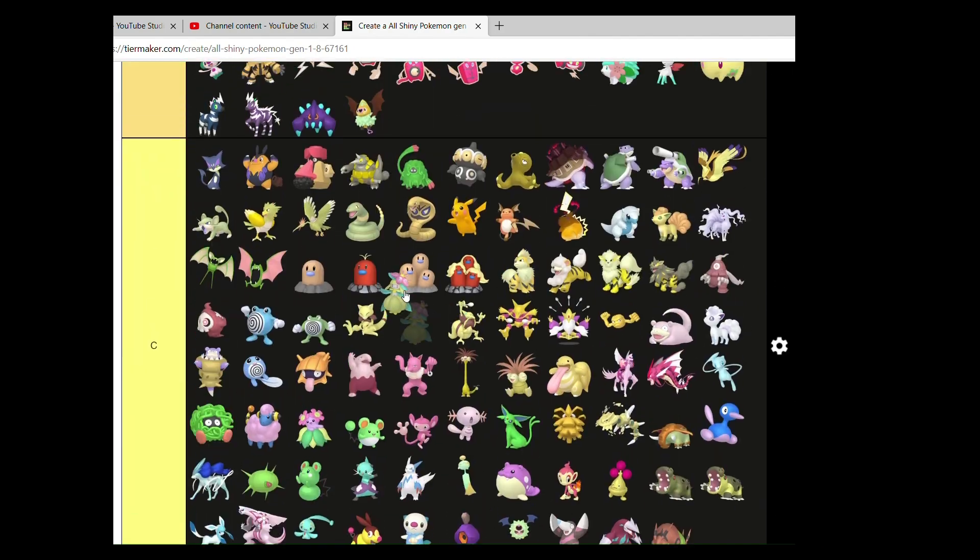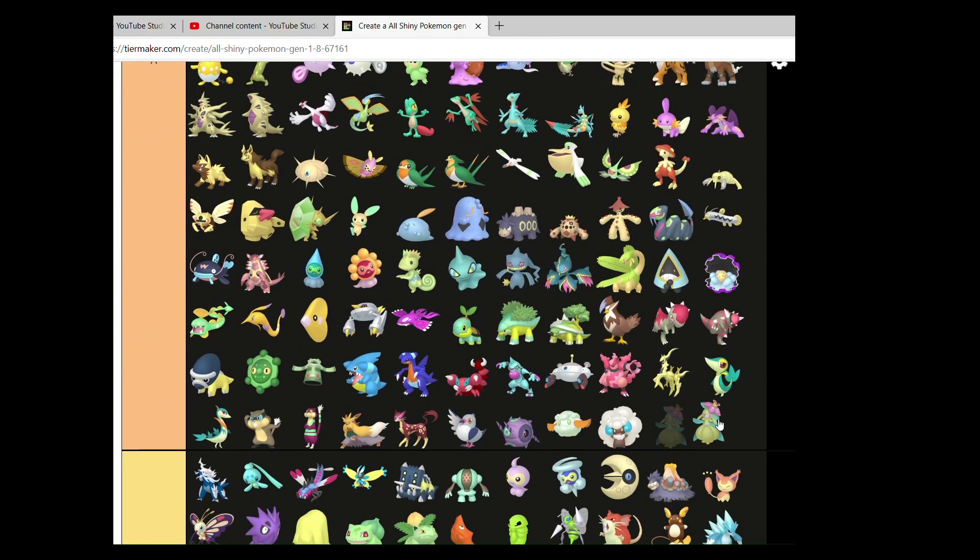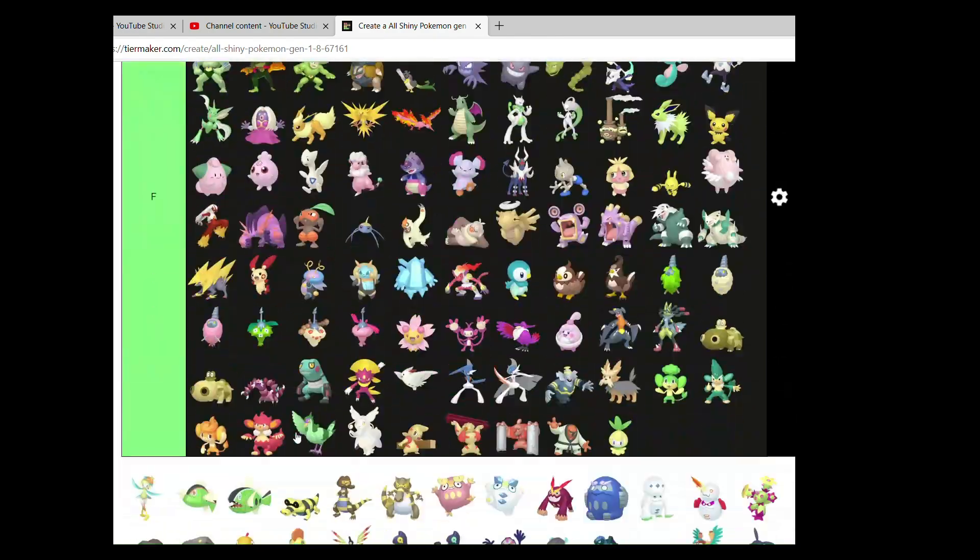Lilligant — lovely Pokemon. Like the changes. Good stuff.